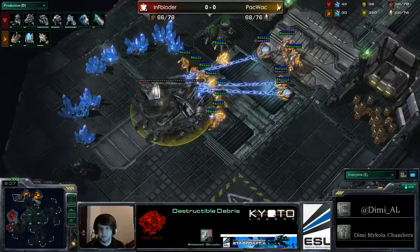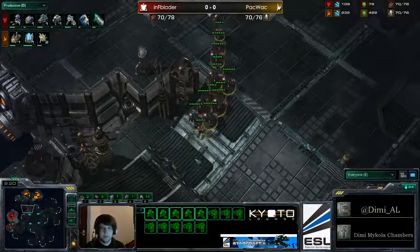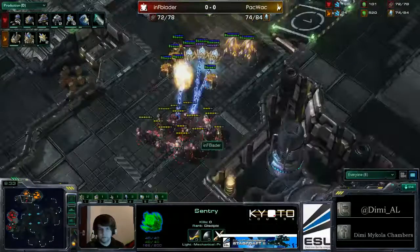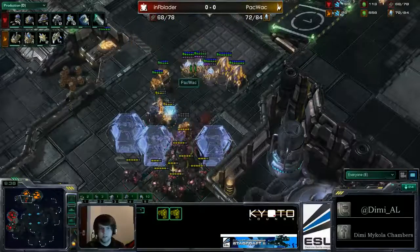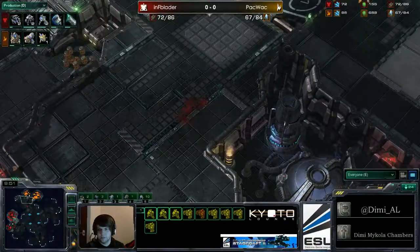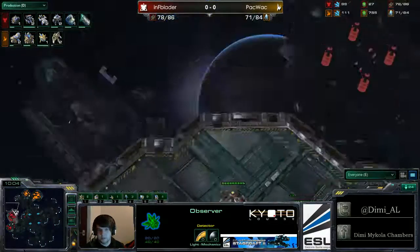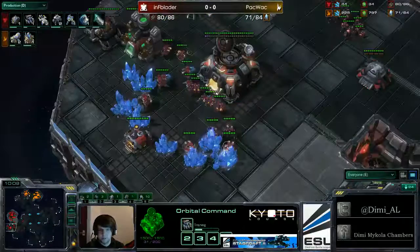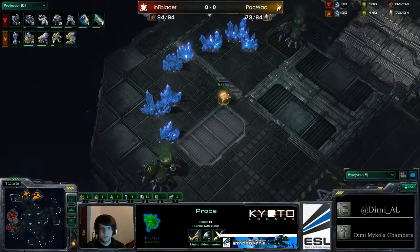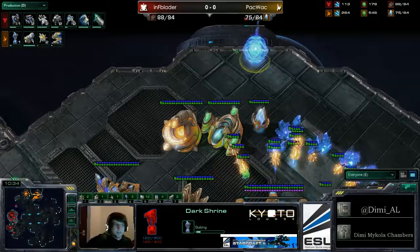Blader is making sure there's no supply block - there's the weapons level one upgrade coming out. It looks like Packwick is looking to expand and take his third base very shortly. A twilight council is coming down for Packwick - I do correct myself, that is for the Protoss player. Blader the Terran is pushing out here. Medivac support is not even complete yet. There's a bunker going down and he's got a few sentries with a lot of energy, so we'll see some nice force fields. Blader is looking quite comfortable, with concussive shell picking off zealots one after another.